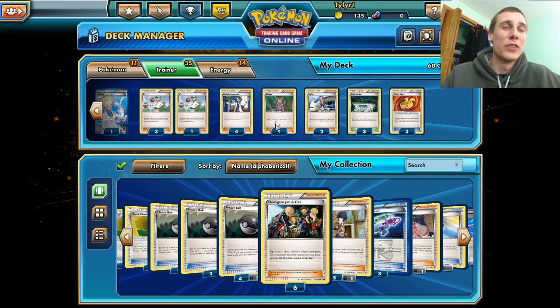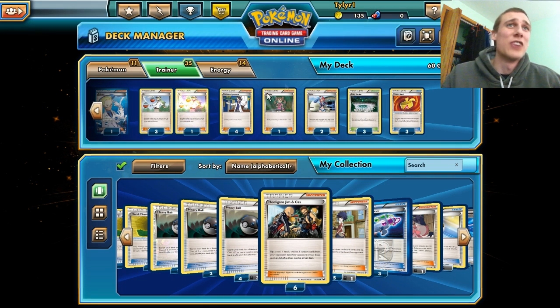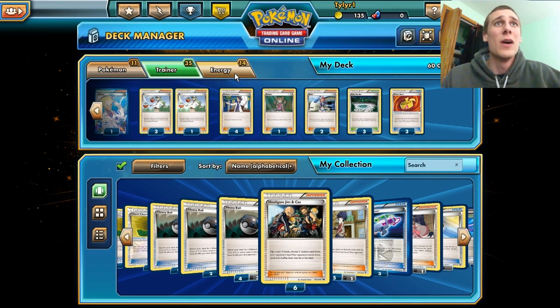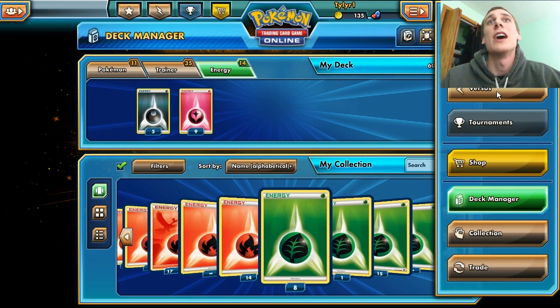I'm not sure what the standard Supporter lineup is with this set anymore, but I put a Shauna in here just because, and we have the Juniper slash Sycamore, or whatever you want to call it. There's the Energy, and without further ado we'll go into the game because we can. And we will be awesome.